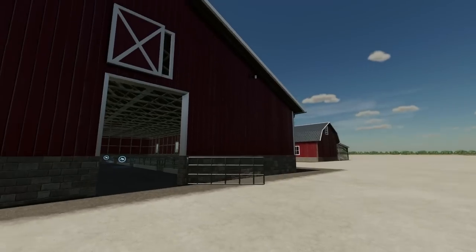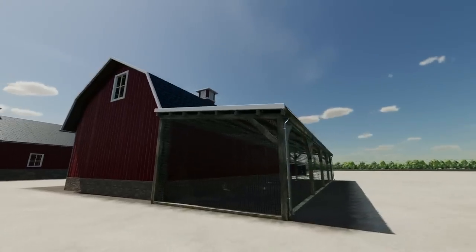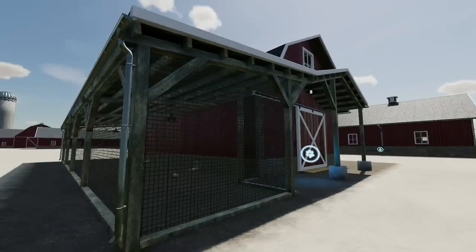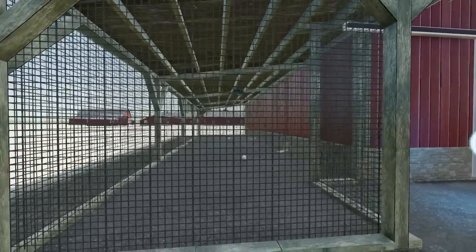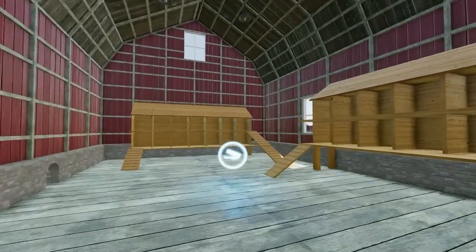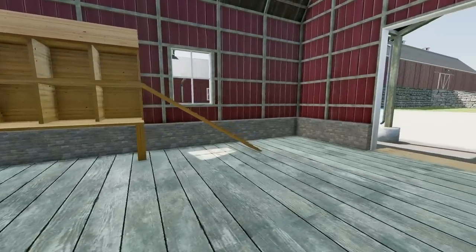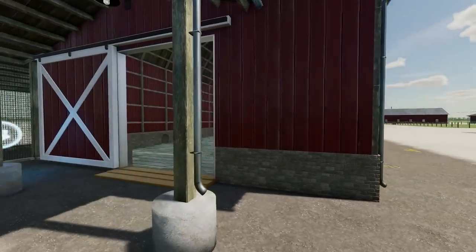Next we have the chicken barn. This will hold 200 chickens. It is completely enclosed but they'll be running around inside. We can open this up and come inside — this is where food can be deposited and eggs spawn out here as well.